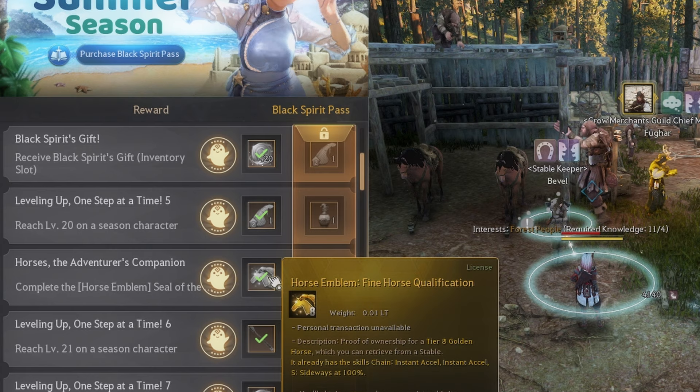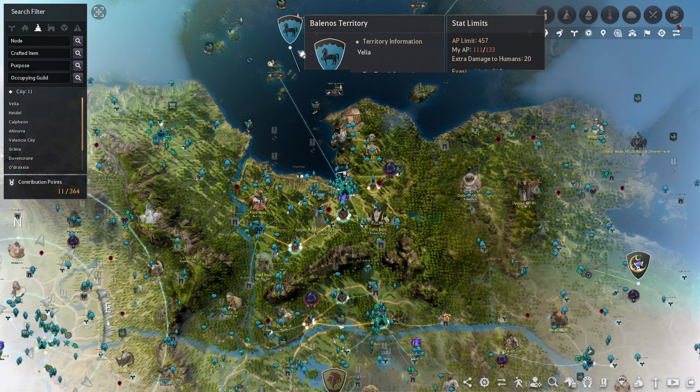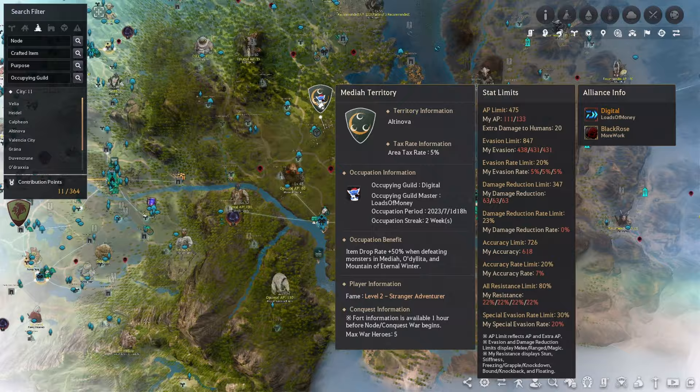Much like a battle pass, there's also a paid track requiring real money — to be clear, I don't buy the season pass at any point in this guide. The MSQ is broken up into 4 regions: Balenos, Serendia, Calpheon, and Mediah. If you ever get lost, press O to open the quest menu and keep track of what's left.